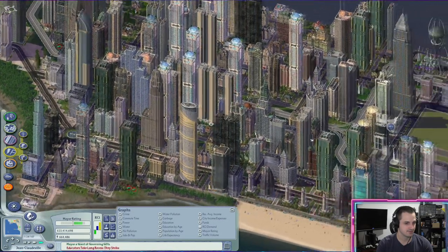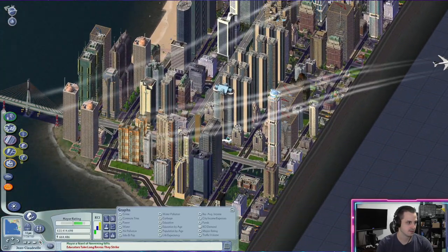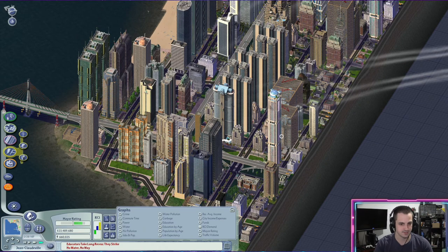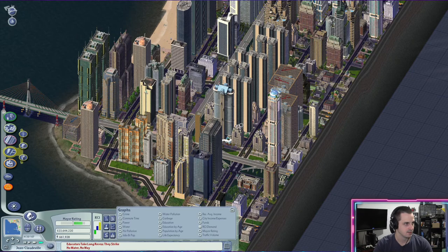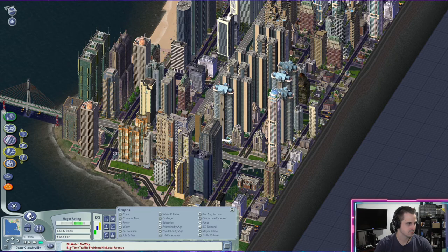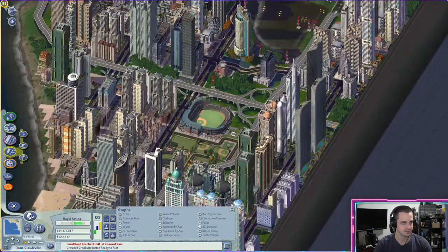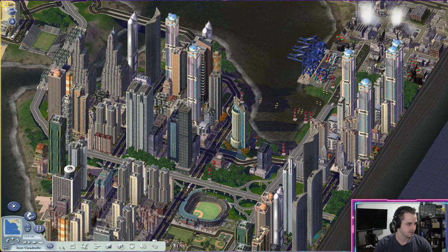Schools are full, everything's full — this city is super dense, hyperdense if you will. We'll let these build out and then call it a day for this city. We'll go start our next one. I guess we'll be working on one of our two million population tiles. That'd be fun. About 660,000 here — could probably squeeze it to 700 but that's a waste of time. Let's save and exit to the region.